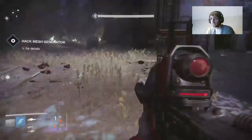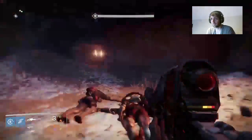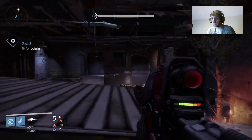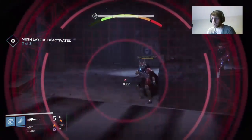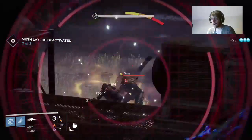Once you do that, hop over to this terminal and deploy Little Dinklage. Once Little Dinklage is doing his job, hop up to this back balcony — this gives you great cover while you're up there. You've got three layers of mesh that Little Dinklage needs to work his way through, so during that you have three waves to take out. Once you've taken out each wave, you'll see the mesh layers deactivated in the left-hand corner count up to three.